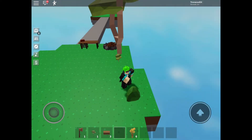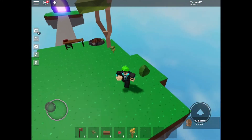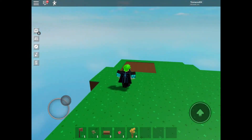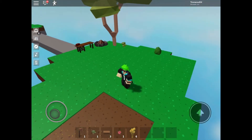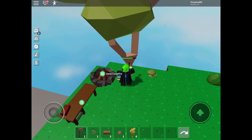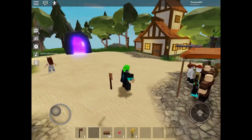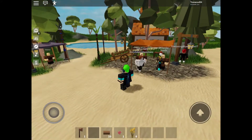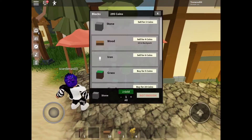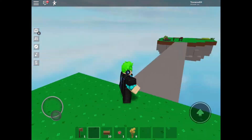My goal is basically to get all the stone gone — the stone over there — and then extend this out to make different islands. There'll be different islands for different purposes, so that'll take a few episodes. The main island looks pretty cool. I just realized I can't actually buy stone, so I need to make a wooden pickaxe.